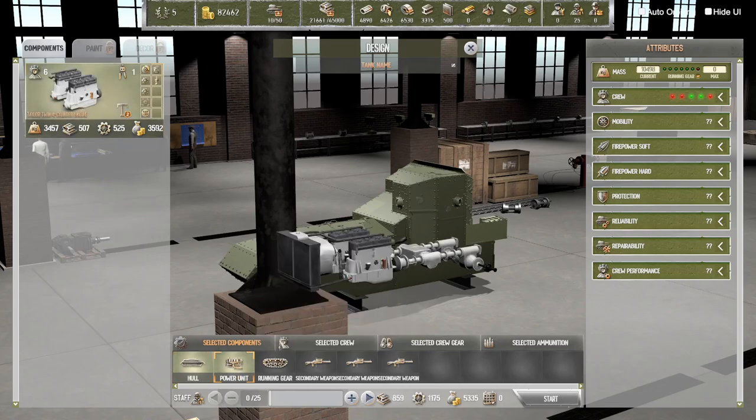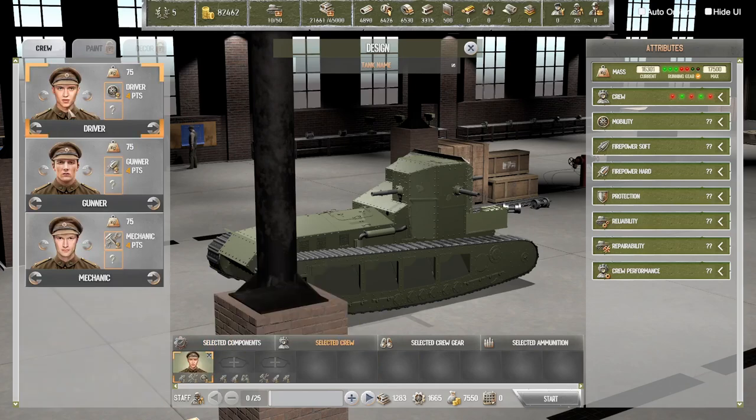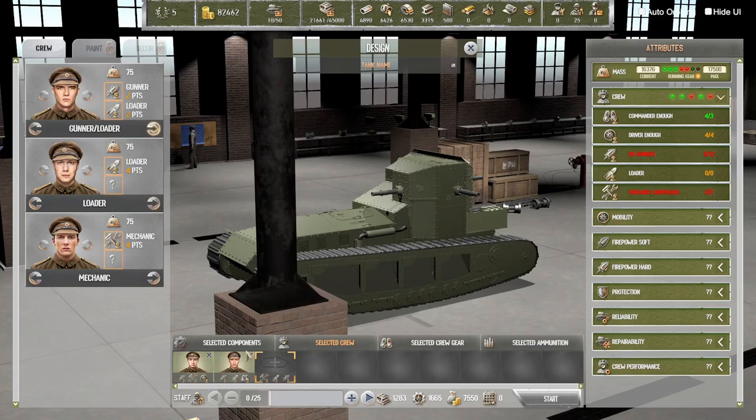What we could do is design a whippet - a medium whippet. The power unit will be this bad boy, the running gear will be this bad boy, and we'll get our three secondary weapons. The crew - we need a commander. Why didn't we get a commander? Just a driver, okay. We want a commander, and then what can we do - a commander gunner? Let's put the commander in here and then we'll get a gunner loader. We don't need a loader actually, so let's do gunner mechanic instead.